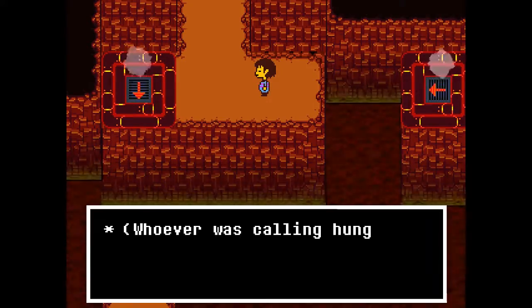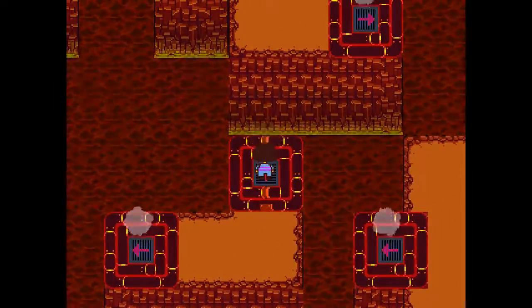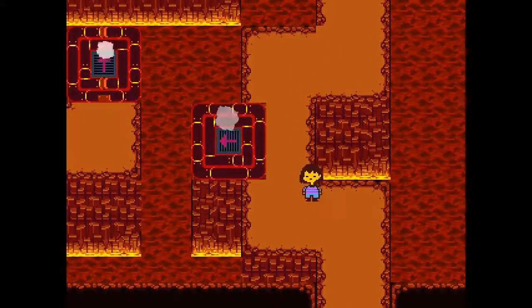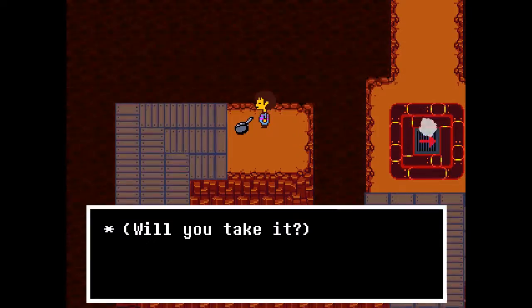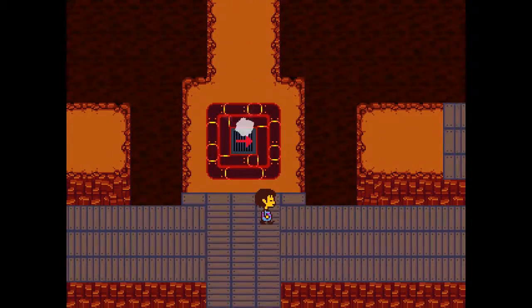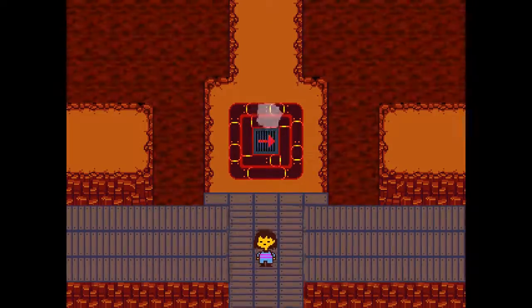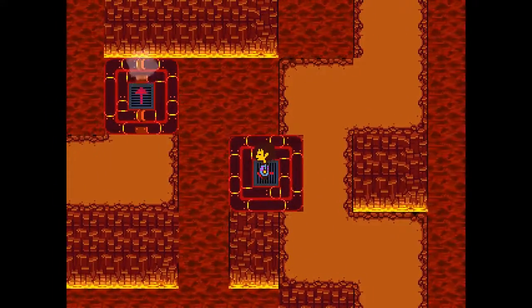Okay, actually I'm gonna head back down here because there's another path — I believe that's the correct way. Oh crap, there was actually something down there. All paths apparently lead there. There's a frying pan lying on the ground — will you take it? Yeah sure. You got the burnt pan. It changed its direction, I didn't realize that. I guess that's everything I can do there.